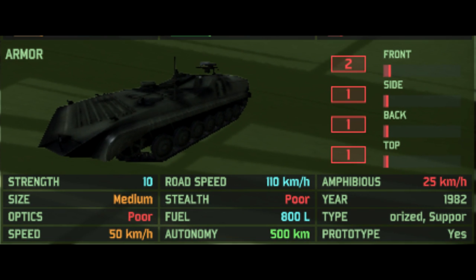If you take a look at its miscellaneous stats, it has 2 front armour, 1 side armour, 1 back armour, and 1 top armour — very reminiscent of the BMP hull, because hey, this is a BMP hull. It has medium size, poor optics, and an OK off-road speed of 50km/h. It does have 2 very nice traits: very good autonomy with a 500km movement range, and it is also amphibious with a 25km/h speed on water.